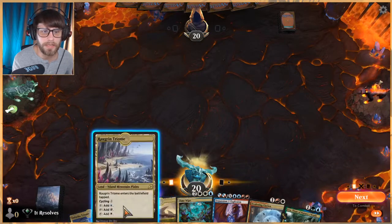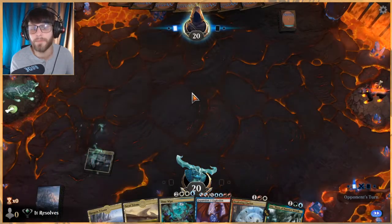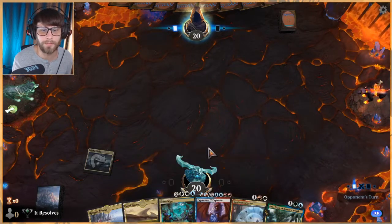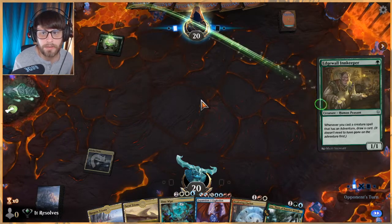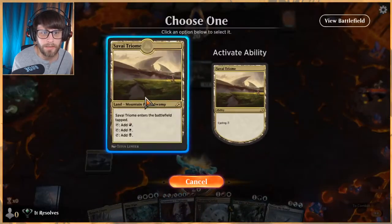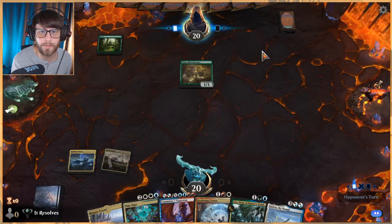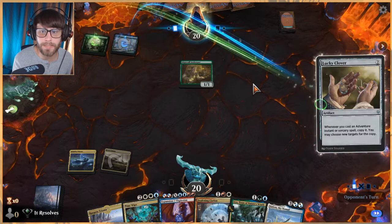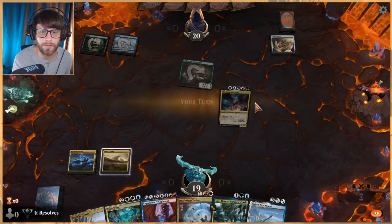This is definitely a keep — we've got a Deafening Clarion and also Uro. A bit of a slow start on lands, but I'll take this over a ton of Niv-Mizzets. Adventures is an annoying archetype to play against because of the Lucky Clover — they get to double up on a lot of their stuff. But we do have ways to deal with this.